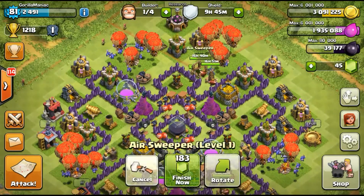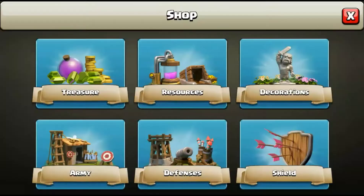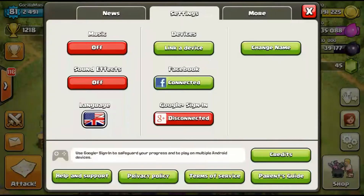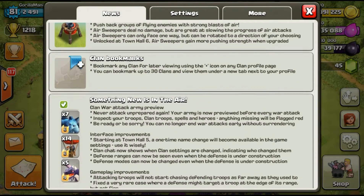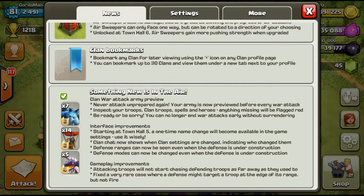As you can see in the new update, they did bring some new things like the anti-air defense, the air sweeper, clan bookmarks — just a little summary — clan more attack, and army preview so you can see your army before you attack.